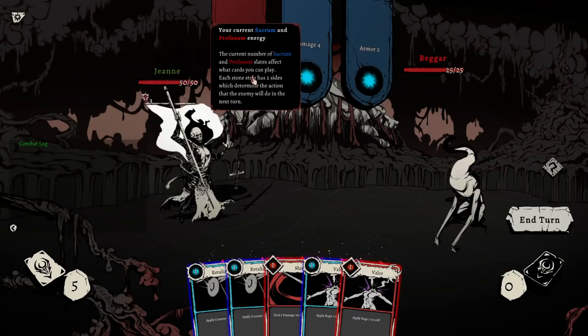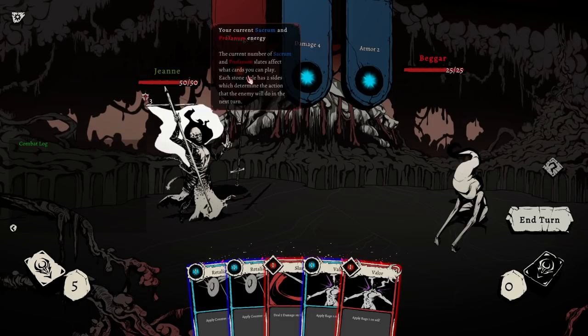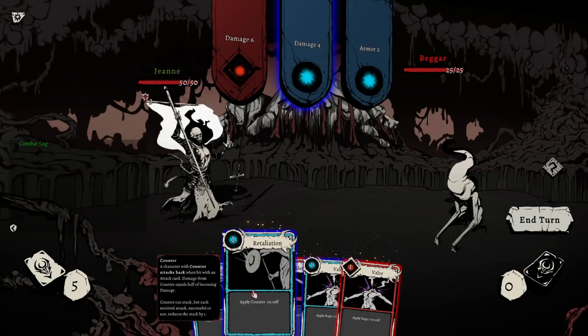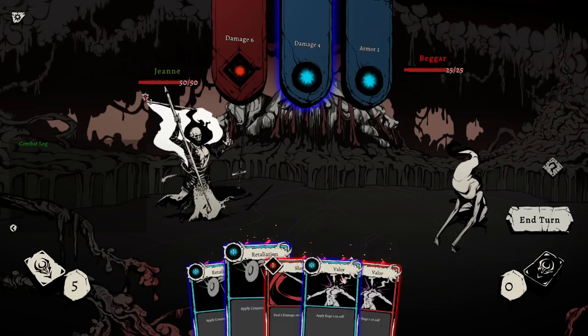So clearly we can play these — it flips. Does it flip for just the next turn? I'm assuming we use it up. Each stone has two sides, which determines the action that the enemy will do next turn. Counter: a character with counter attacks back when hit with an attack card. Damage from counter equals half of the incoming damage. It can stack, but each received attack — successful or not — reduces the stack by one.